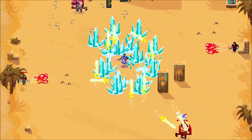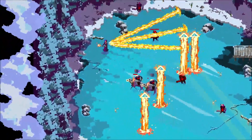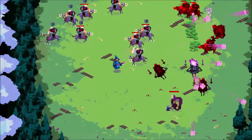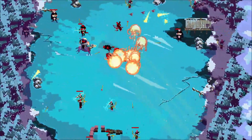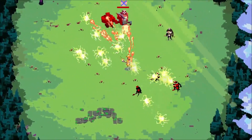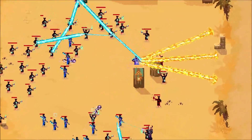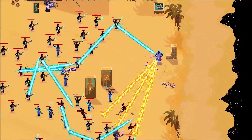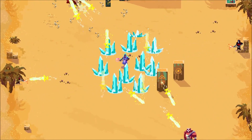Tap Wizard 2 is an idle RPG combining elements of idle, incremental, action RPG and twin stick shooters, where you choose a class, start unlocking abilities and try to progress as far as possible. The pixel art is fantastic but the gameplay is really solid and feels great to play, which is unique for an idle game. Tap Wizard 2 has one of the lowest specs on today's list, only needing 1GB of RAM and DirectX 9.